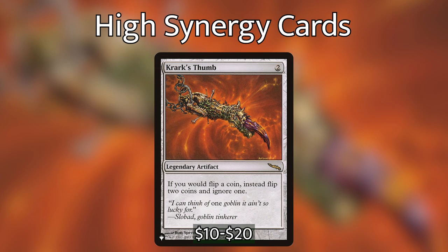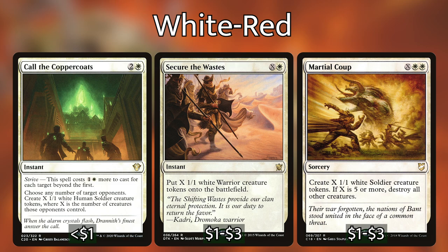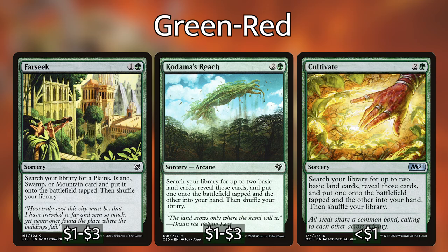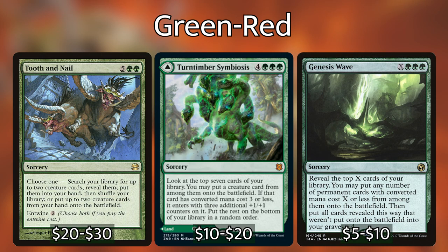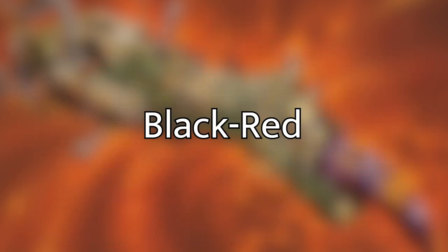The cool thing about Quark is that every color combination has an instant or sorcery subtype that fits. Pairing Quark with a white commander focuses on removal and control spells like Path to Exile and Swords to Plowshares, plus token-making spells like Call of the Conclave, Secure the Wastes, and Martial Coup. For red-green, you've got ramp spells like Farseek, Kodama's Reach, and Cultivate to power up big spells like Tooth and Nail, Timber Symbiosis, or big X-spells like Genesis Wave, Finale of Devastation, Triumph of the Hordes, and Overwhelming Stampede.